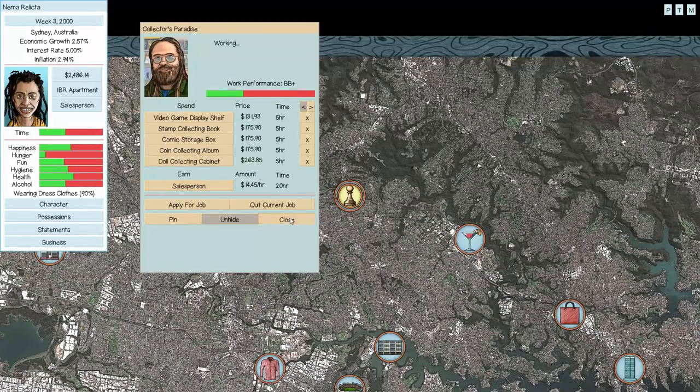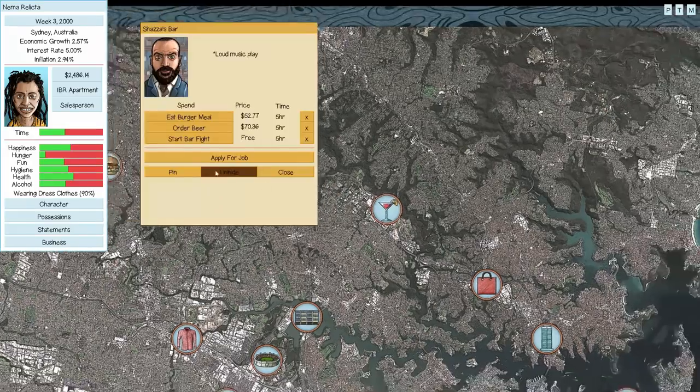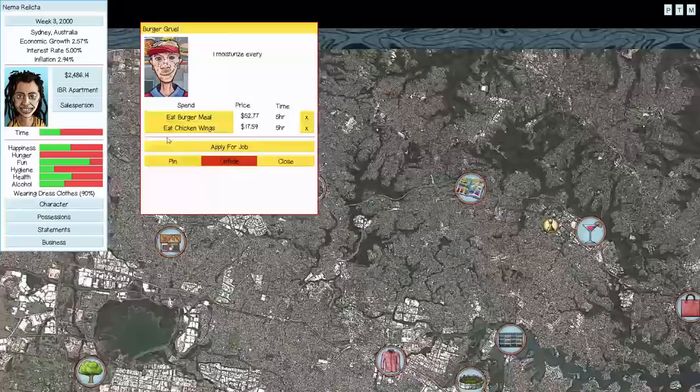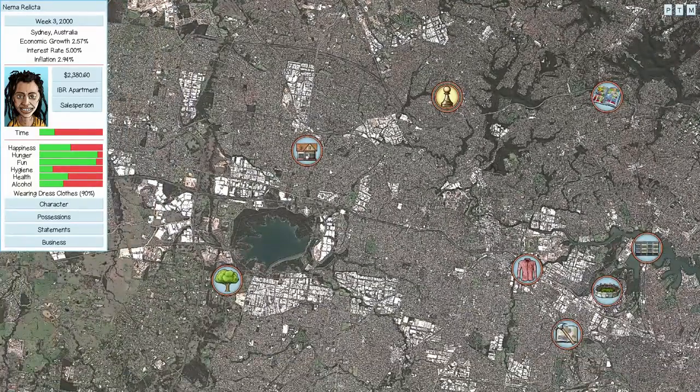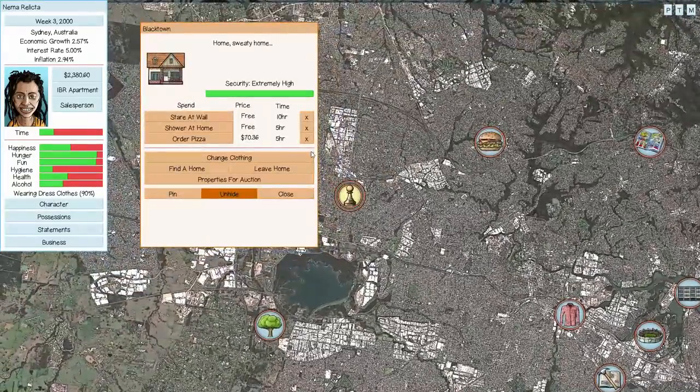We're working nicely — pop over for a bar fight, refill hunger. Our health is at 46, and we do not want to take a medical bill to the face. If you end a week with health under 50, there's an increasing chance of a medical bill due to illness, and those bills are not cheap. With our weak immunity, that chance is even higher below 50, so we need to keep health above 50 at the end of every week.